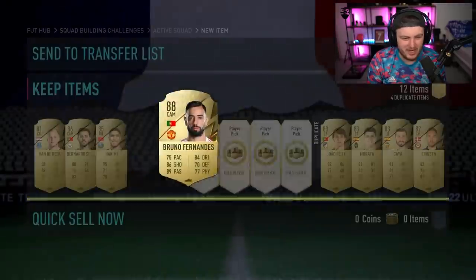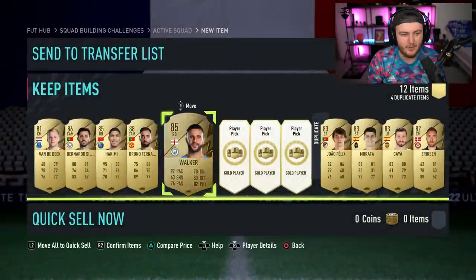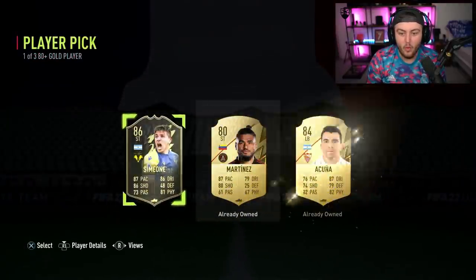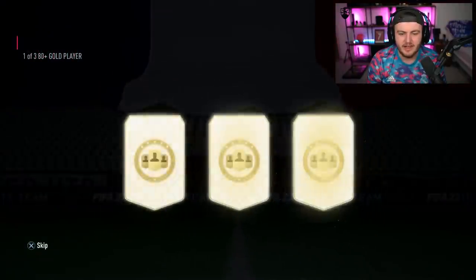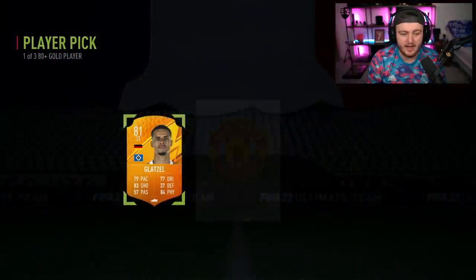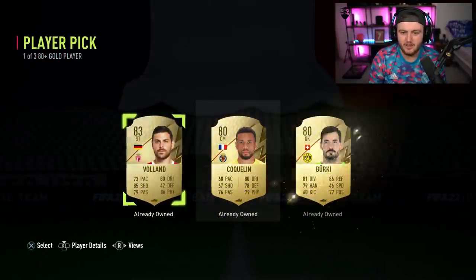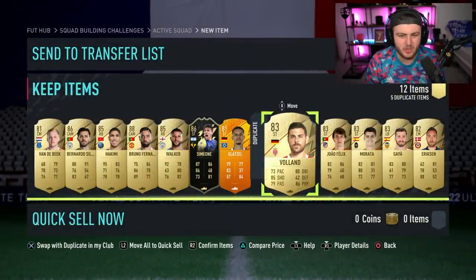88 Bruno! These all of a sudden just got randomly good. 85 Kyle Walker — we'll take it, getting cam right back. Then 86 Sibiode out of nowhere — these just became cracked out of literally nowhere. We'll take Glatzel. They started off awfully and then just got really good towards the end.